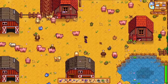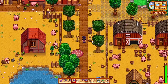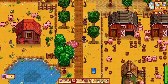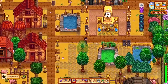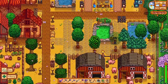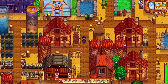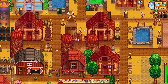So that begs the question: where and how do I grow fruit trees? All fruit trees are grown from fruit tree saplings. Most of these saplings can be purchased from Pierre's store, which covers all the fruit trees other than banana and mango. The banana and mango saplings can be purchased on Ginger Island from the island trader there — a little bird trader on Ginger Island. He will sell you mango saplings for 75 Mussel Nodes and banana saplings for five dragon teeth, so you can't use gold with him. All the others you can get from Pierre for varying prices.